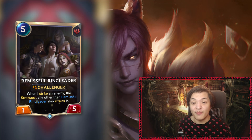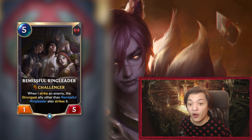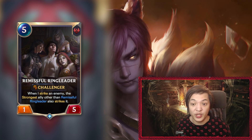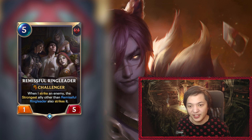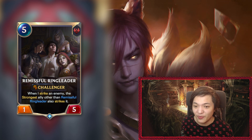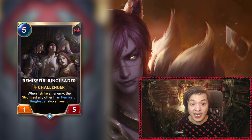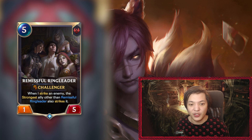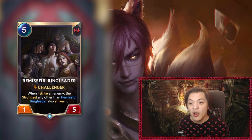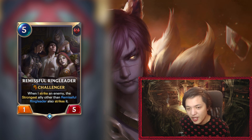Next up is Remissful Ringleader, the five-mana 1/5 with Challenger: when I strike an enemy, the strongest ally other than Remissful Ringleader also strikes it. This is probably the ideal target for Seasoned Contender — it's a weaker unit with only one attack and will struggle to deal much damage in combat. However, if you give it Quick Attack and +1 attack from Contender, you'll be able to remove things easily, as the additional strike from your ally activates during the Quick Attack window — effectively giving super Quick Attack.